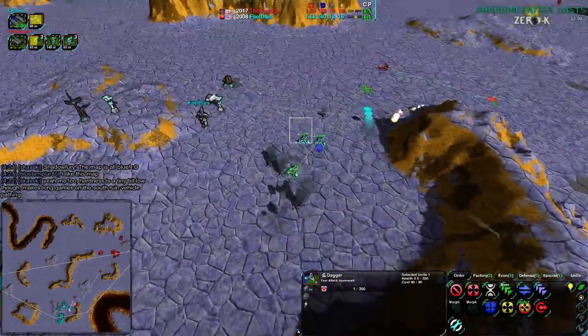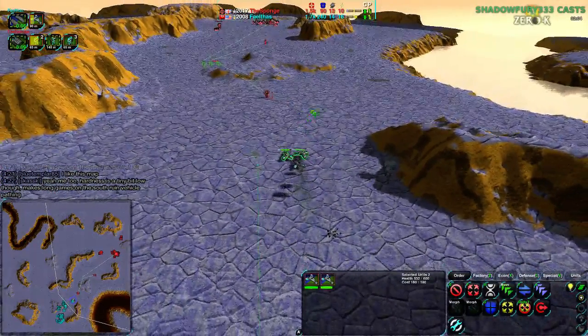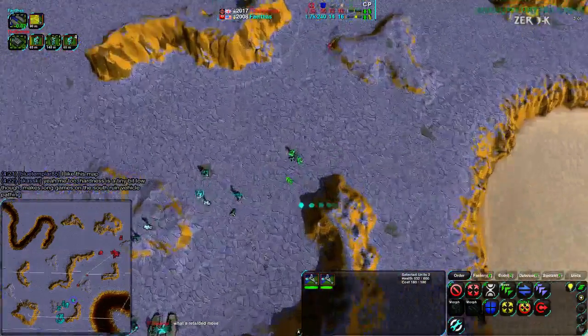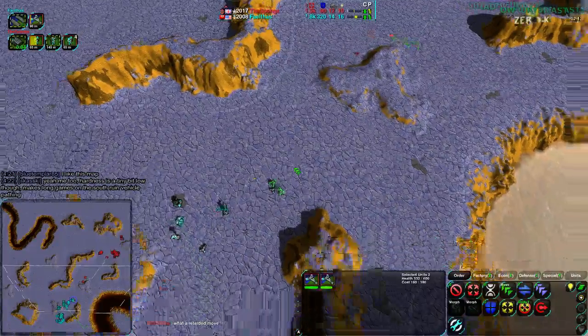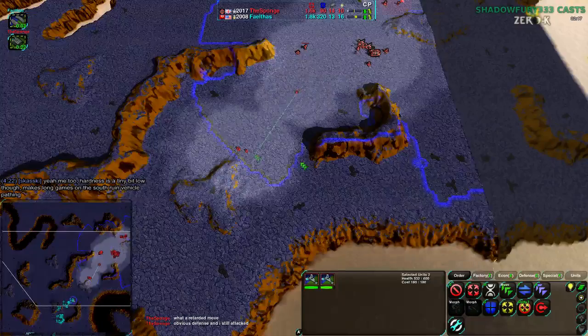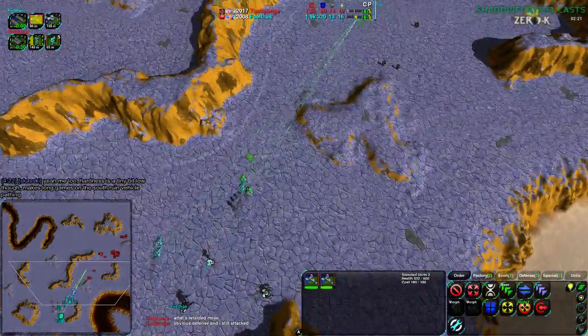The glaives take out one dagger but do not last. The one dagger survives with one health. The remaining two daggers chase off the glaives - that attack did not go anywhere. That was foolish. If he had a radar at all, that wasn't going to work. He had his commander in position to interdict. The Sponge said, 'what a retarded move - obvious defense and I still attacked.'